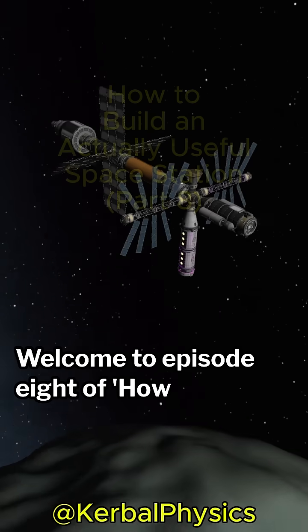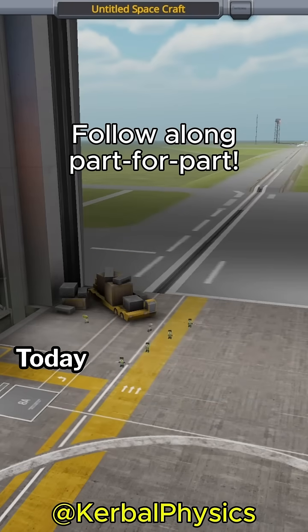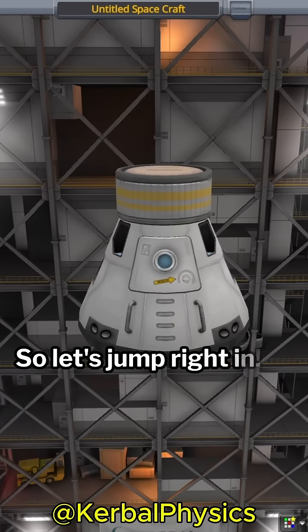Welcome to Episode 8 of How to Build an Actually Useful Space Station. Today, we're launching an ore miner to provide the station with fuel. So let's jump right in.